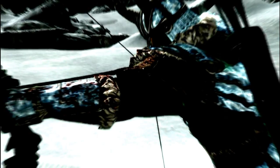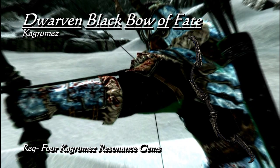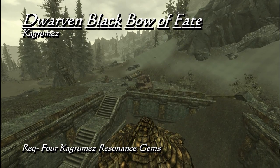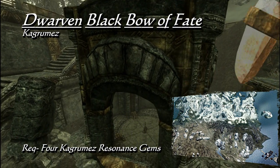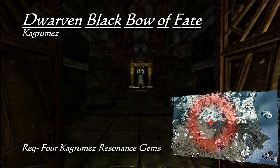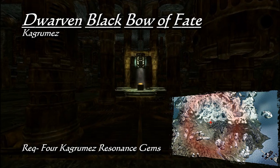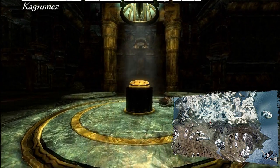The Dwarven Black Bow of Fate has a base damage of 13, equal to the Elven Bow, but it carries an enchantment similar to the Chaos Enchantment, retaining a 50% chance to absorb 25 points of health, stamina, and/or magicka. On the luckiest of hits, you will absorb 25 points of all three, making this quite a formidable bow regardless of its base damage. The Dwarven Black Bow of Fate is found in Kagrames, a short distance south of Mirak's temple. There are three locked treasure rooms in this Dwemer ruin, and to access them all you need four resonance gems. Since you likely have the one from Falbathars already, find a vendor named Revis Sarvani northwest of Telmythrin and purchase another from him. Once you enter Kagrames, you will find some Reavers and two more gems on their leader. Arrange all four gems in the podium at the center to reflect the gate you are trying to unlock. You will be sent through a gauntlet of Dwemer design, and after the third trial is completed, the Dwarven Black Bow of Fate is yours.